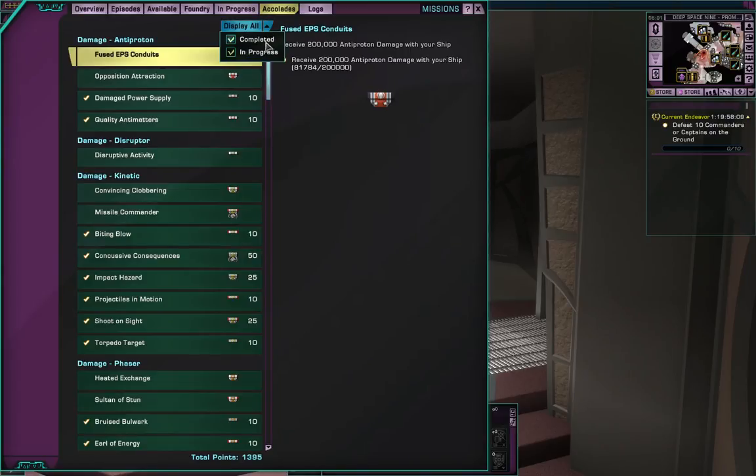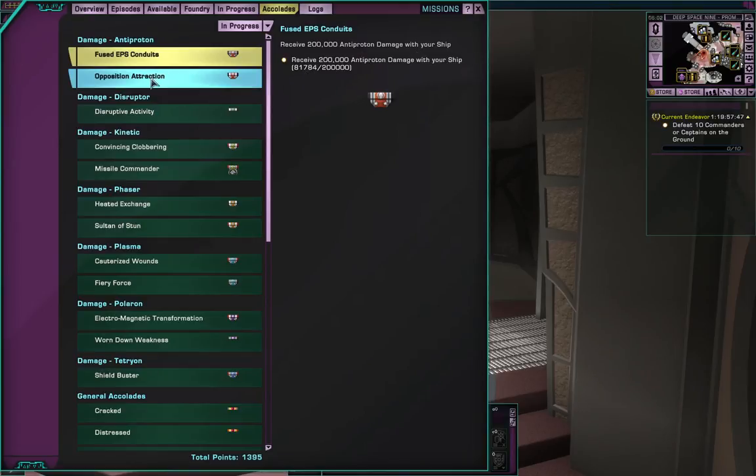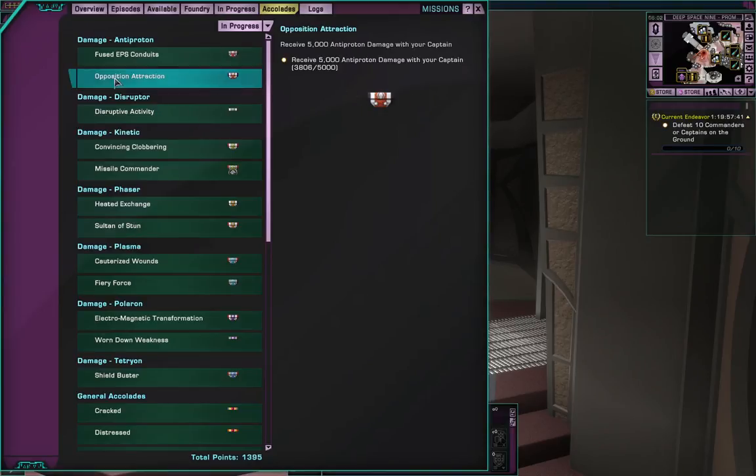Accolades - these are all the available accolades to get in the game. Some are ticked, which means I've already got them. The ones that have been completed should disappear from the list - these are the ones I still need to do. For example: receive 200,000 anti-proton damage with your ship - you just have to receive that much damage, you don't have to be destroyed. Receive 5,000 with your captain on the ground. I don't really go to the accolades all that often, I just play the game.